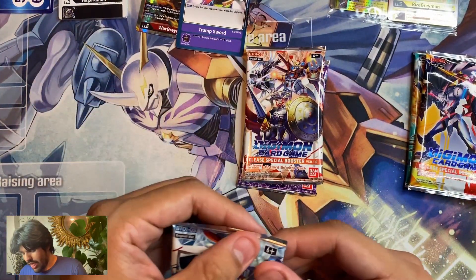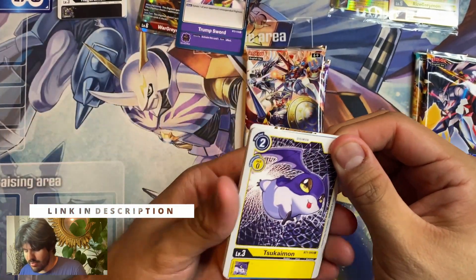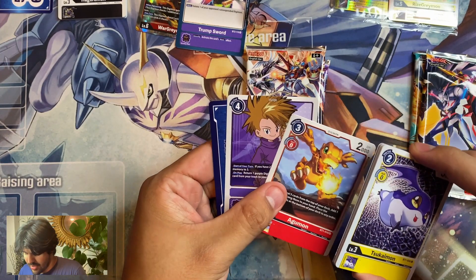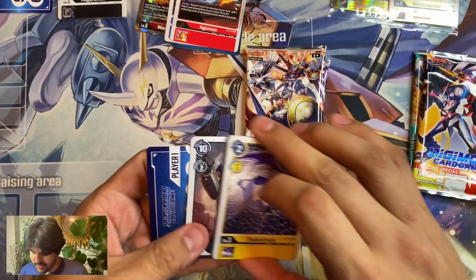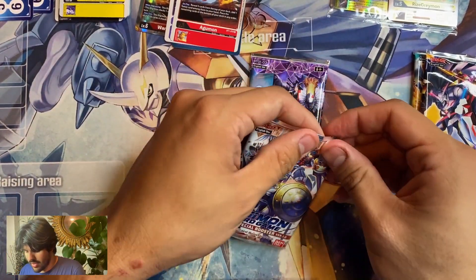From WasiWasi Plays — he comes out with really good content, shows you all the latest stuff coming out on JP so you can stay up to date. We got a Taichi and a Matt Ishida — or a Yamato.